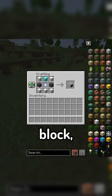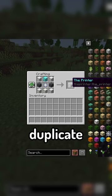The mod introduces a new block, The Printer, which allows you to duplicate items at the cost of experience.